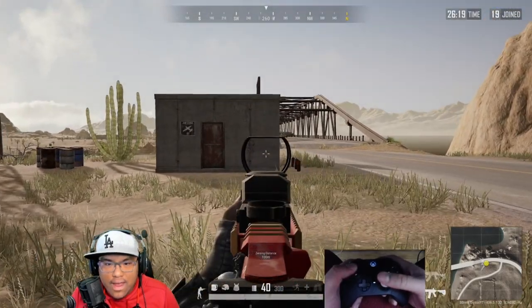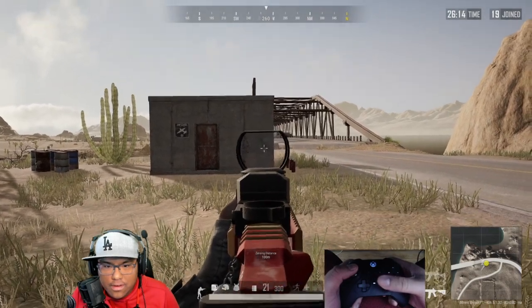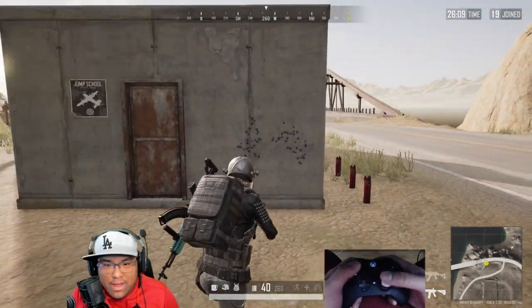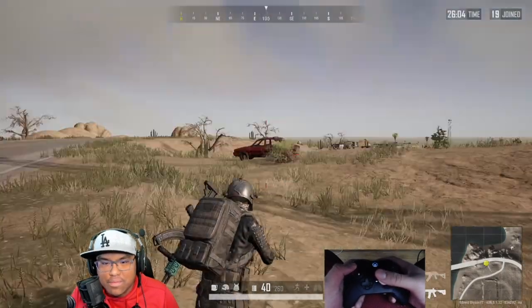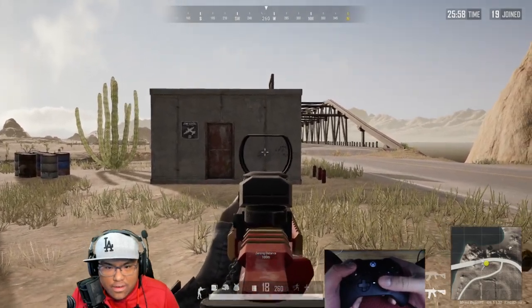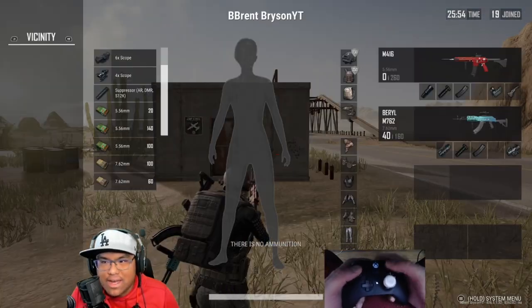Look at this recoil compensation. It was a little harder to control at the beginning because I was still compensating for no muzzle attachment, but now with the flash hider on I shoot it and it's more tight because I know exactly how to control it.